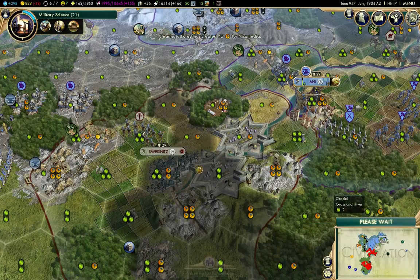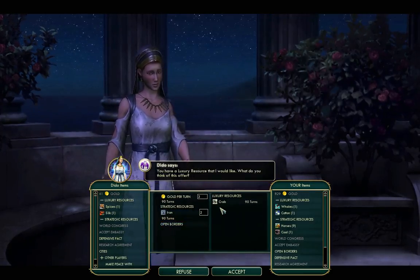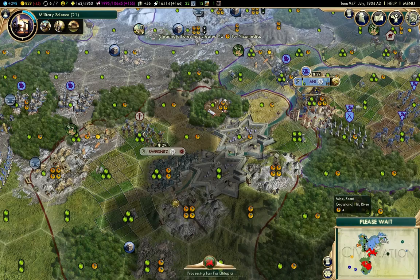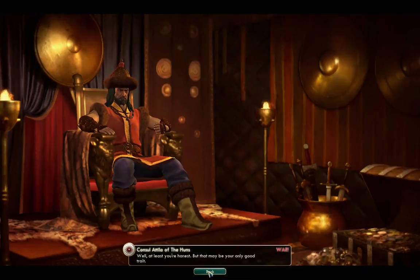He's offering three gold and two iron for crab — yeah, okay, we'll do that. He did wonder about the troop buildup. I said I was going to invade, so we'll do that.